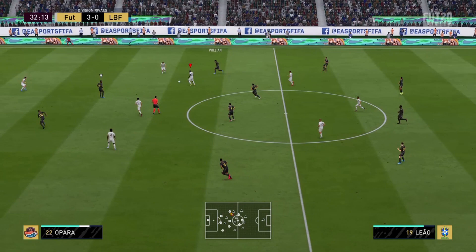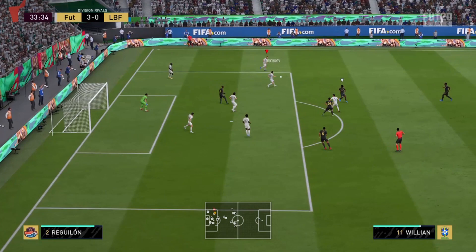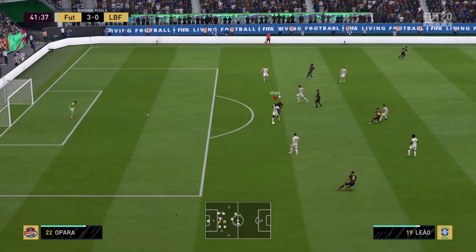On to the defending — 91 defending. 89 interceptions and that 93 standing tackle — just press circle or B depending on your system and he will get you that ball back from the attacker 99% of the time. This guy is so overpowered it's a joke.